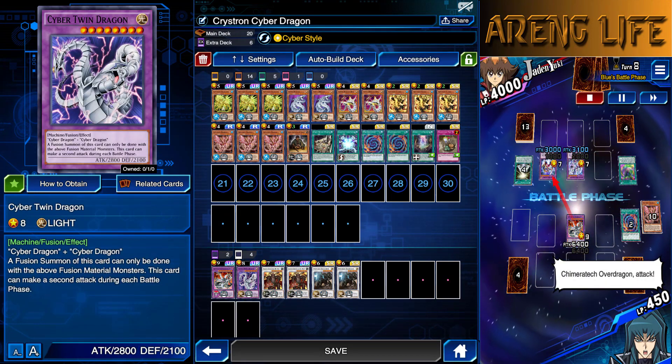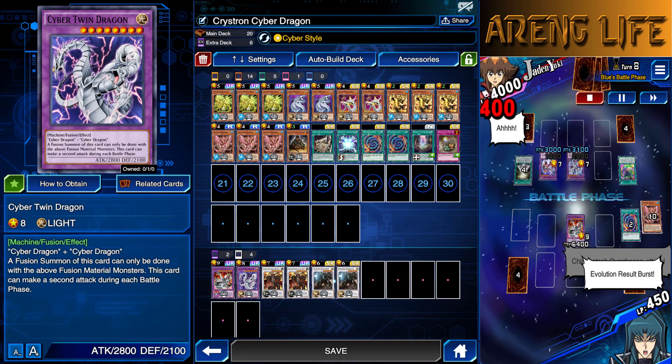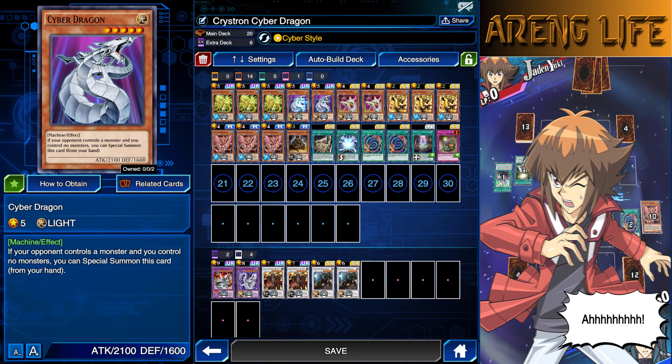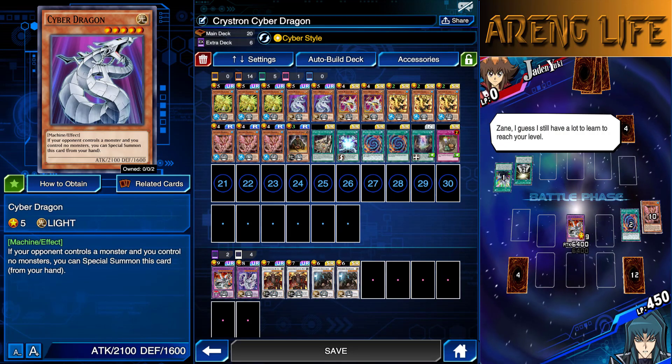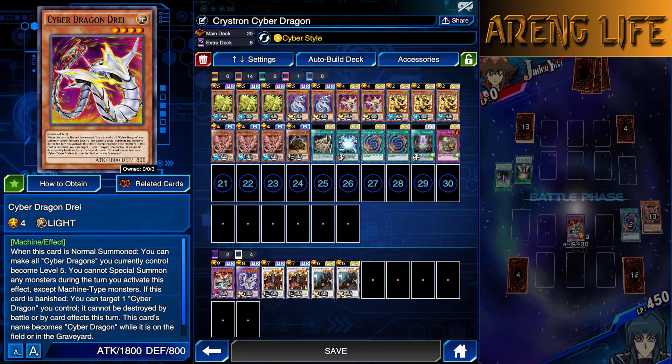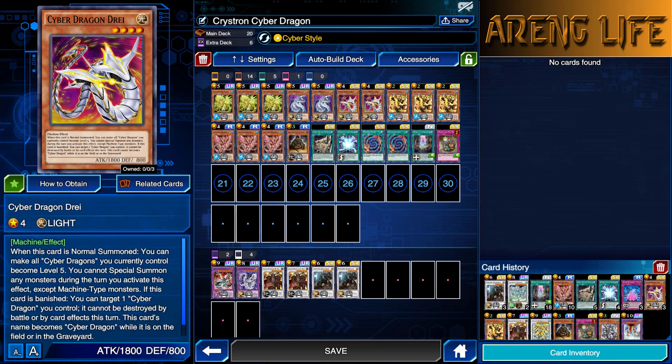Summoning this guy on your opponent's turn guarantees that you're not going to lose that game, at least on that turn. And the next turn you have a chance to bounce back with your Cybernetic Fusion, Polymerization, fusing into all the machines in your deck into these big boys. And it can be pretty messy — you can mess up your opponent. We have Ultimate Defense and Ultimate Offense.